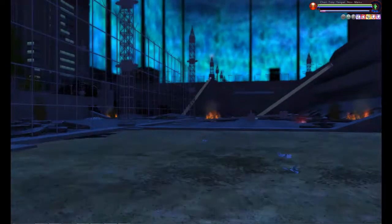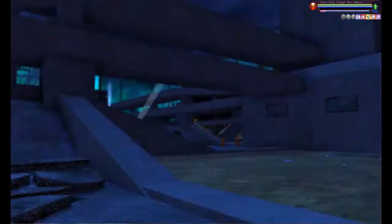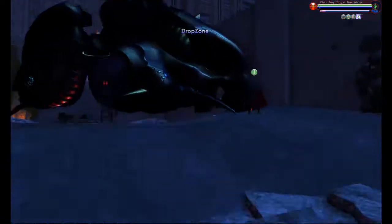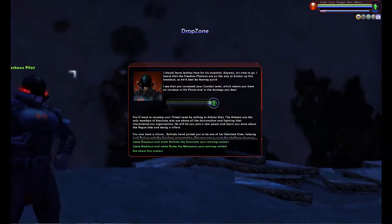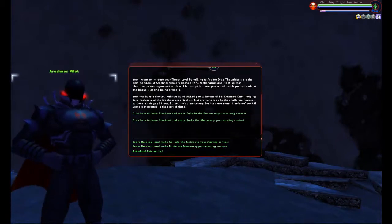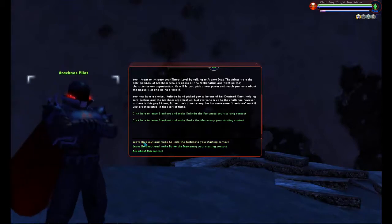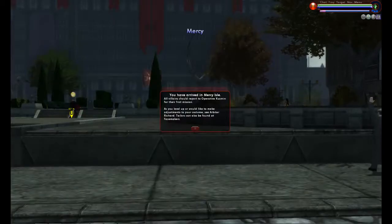Mission accomplished, and I can now choose my startup contact: Kalinda or Berk. If you choose Berk, you're not quite as loyal to Arachnos as Arachnos would like. If you choose Kalinda, then you're loyal to Arachnos. I'm just going to go with tradition and take Kalinda. And here we are — we leave the tutorial and now arrive at the new startup point on Mercy Island. When the tutorial got changed, so did the startup point, but that's okay.